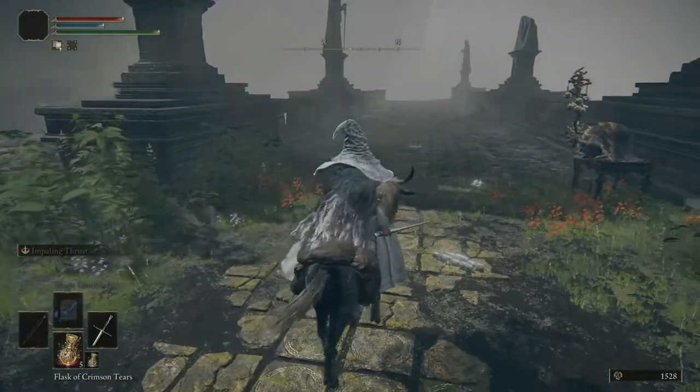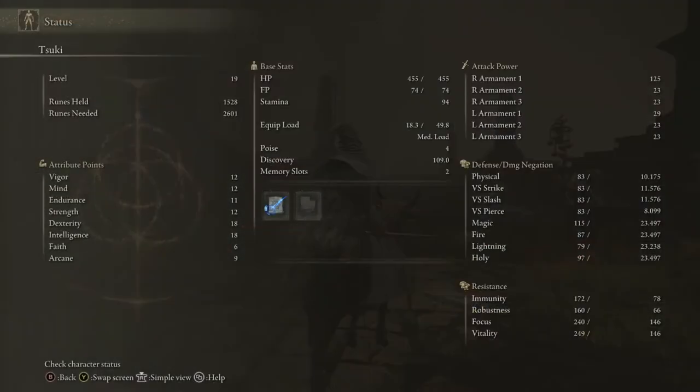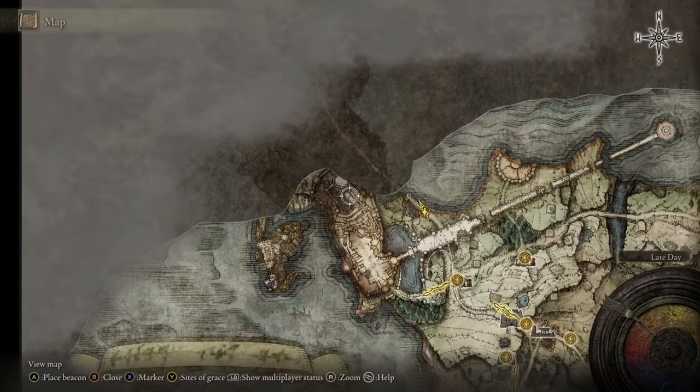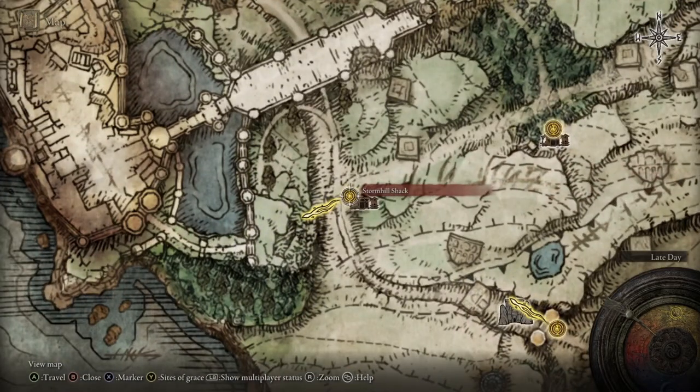What's going on guys, Dokami here. Today I'm going to show you how to get to the north early in the game. I just started this character on a fresh build, and you can go up north without even entering the castle — I didn't fight Margit yet. So all you need to do is make it to the Storm Hill Shack grace.